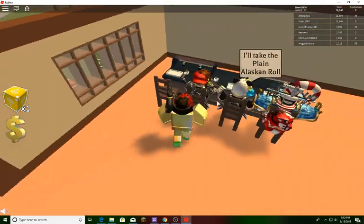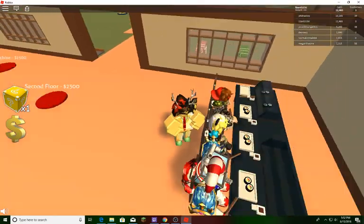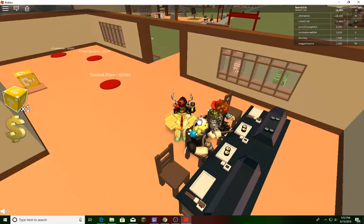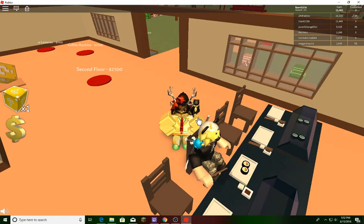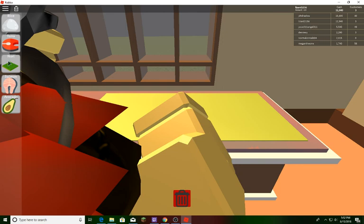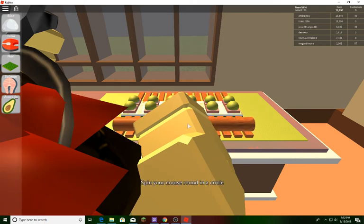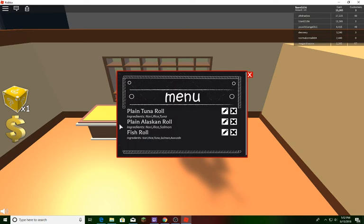I didn't know what to do at first but now we have two items on our menu. Let's extend it with more options: nori, rice, tuna, salmon, some avocado, and roll. Now I have a fish roll on the menu. All right, the customers are done - I'll just click on them to serve them.